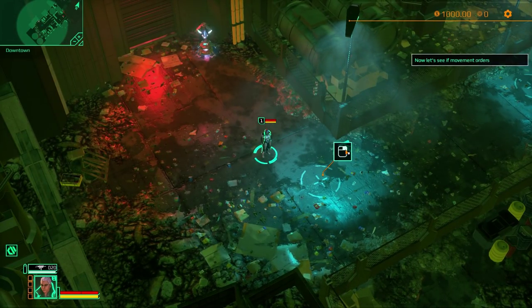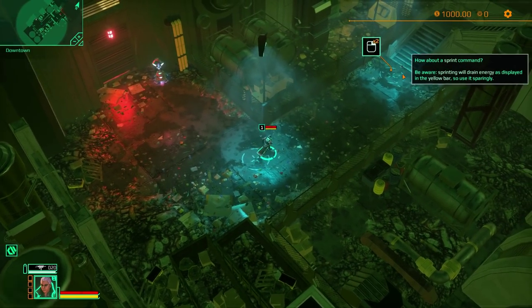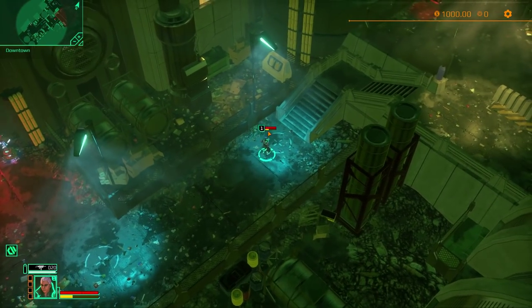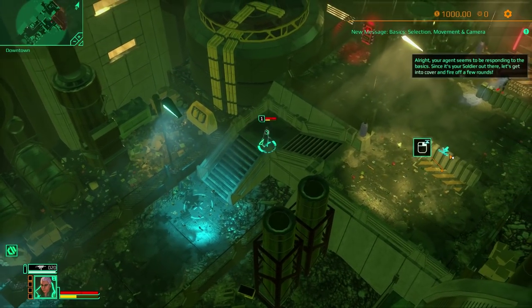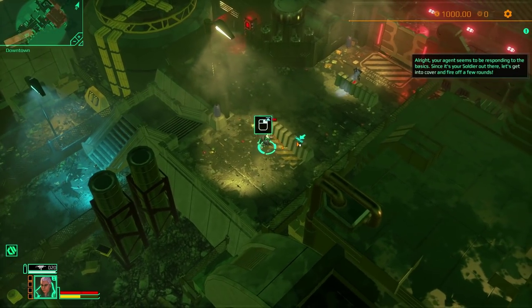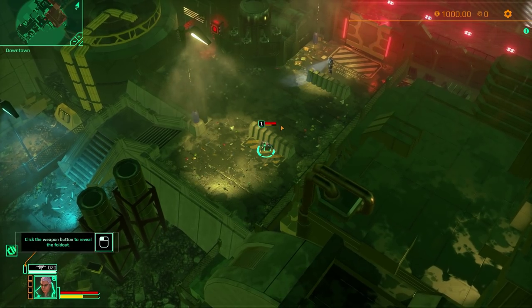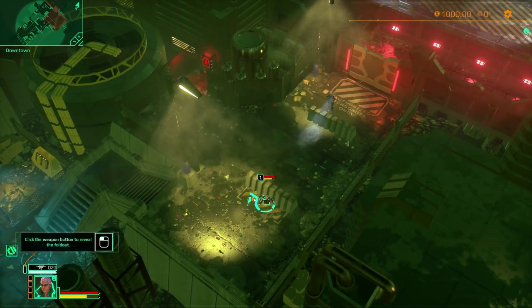Press one to select the agent and tell it to move. Double-click for sprint — sprinting drains energy, which is the yellow bar. Taking cover behind chest-high walls. This positioning and cover-based system is quite tactical — very XCOM sort of thing.